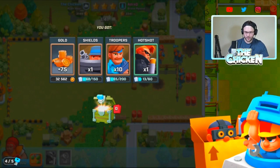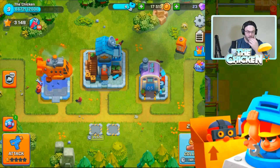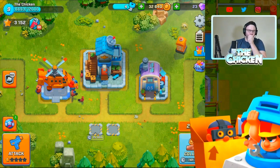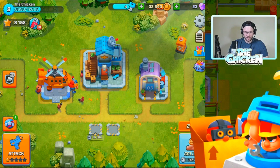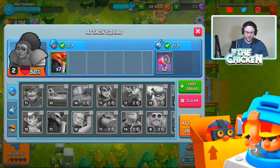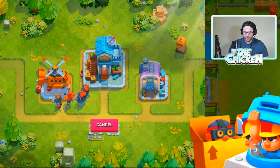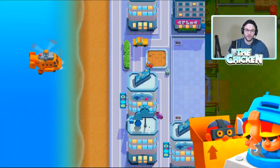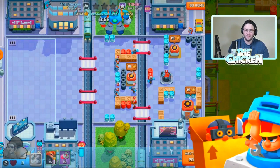The only time you're gonna struggle with these kind of attack strategies is when the base is designed to go against it, but that's pretty rare. For the amount of bases you're gonna come across that you are gonna struggle with using all troops or all hot shots, just skip it and go to the next one.